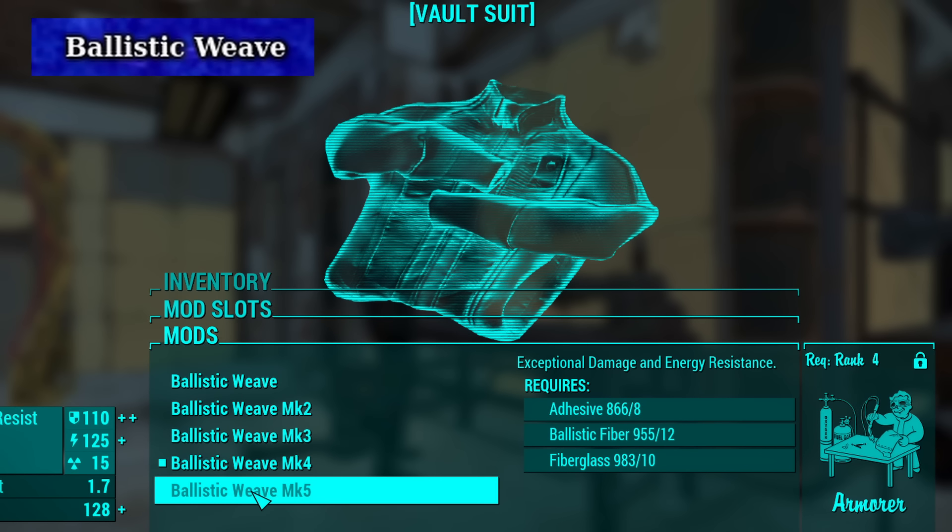Ballistic Weave is an armor mod in Fallout 4, and the reason it's this far down is because who the hell ever sides with the Railroad long enough to get this mod — that's a joke, by the way. Ballistic Weave allows players to wear fashionable clothing or outfits while still enjoying the defensive benefits comparable to heavy armor, without the weight or restrictions. It's honestly very good in terms of usage.